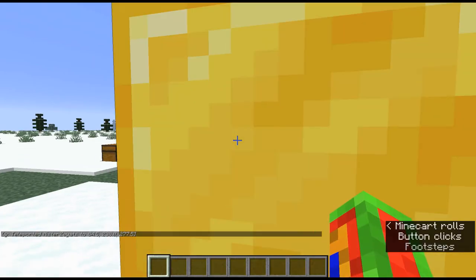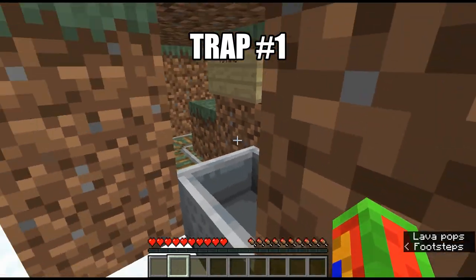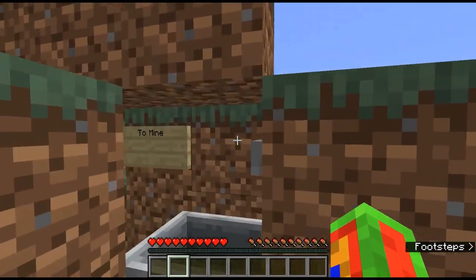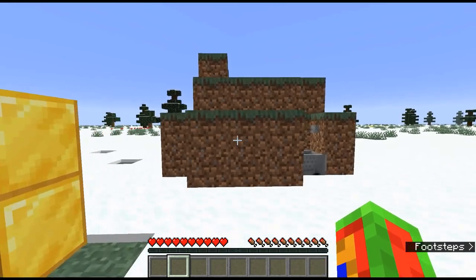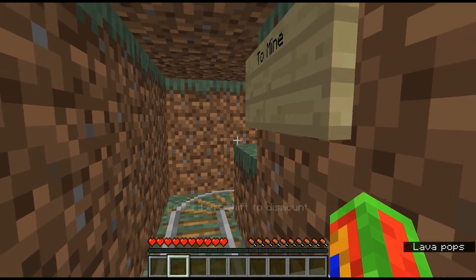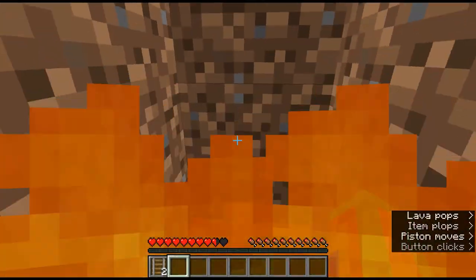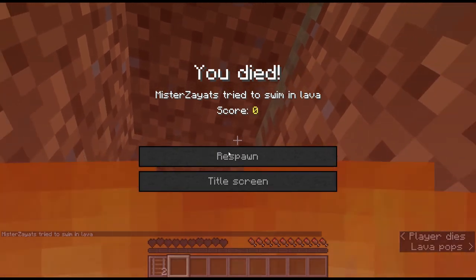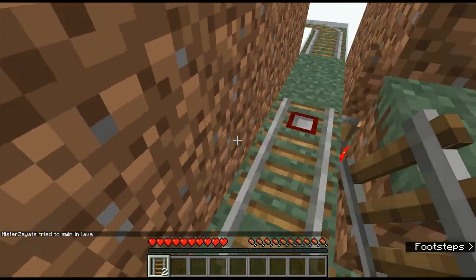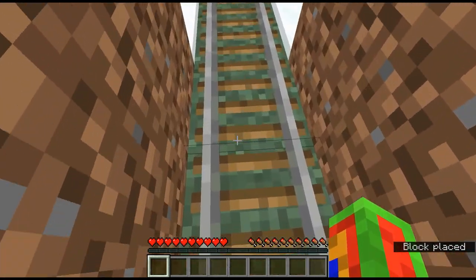This is trap number one. Before I show you how to actually make this trap, I'm going to show you how it actually works. Pretty much, you get in the minecart - as you see, you can't see anything behind it. You have to pretend this is a mountainside, because you're obviously not going to see a blob of dirt in the middle of nowhere. It seems like a perfectly normal minecart, so you click this button and then you die in the lava. You ride along the minecart, run into the detector rail, and that triggers all the redstone to kill you.